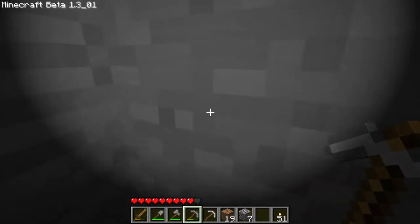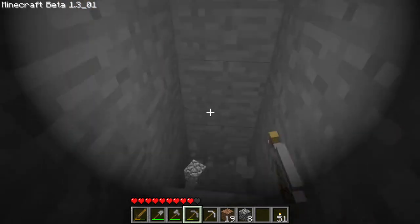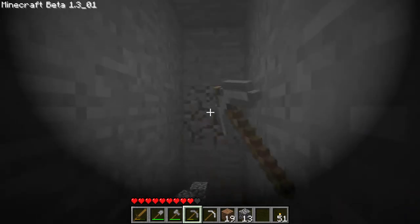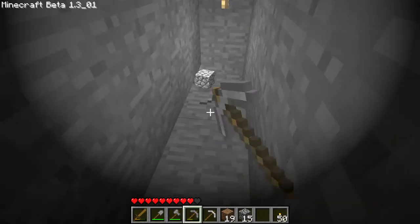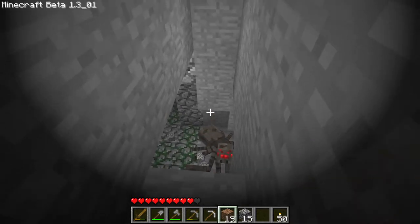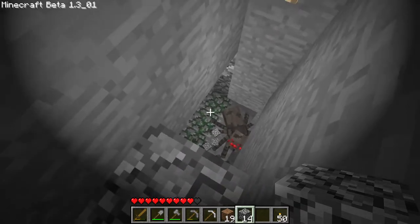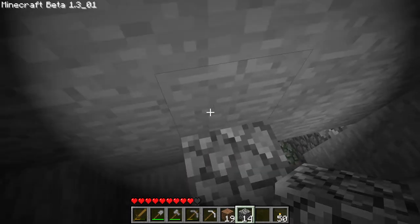Don't dig straight down — stupid me. I wish I knew where they're coming from because they sound like I'm right on top of them. Oh boy — I think I found them. It's definitely a spider spawner; you can see the green cobblestone. I found what I'm looking for.